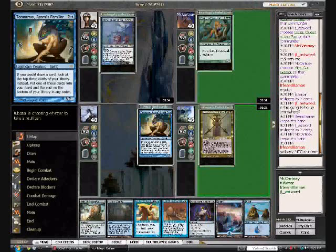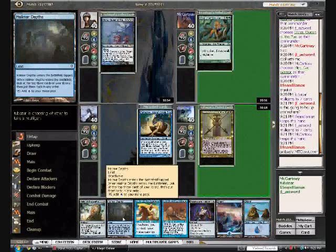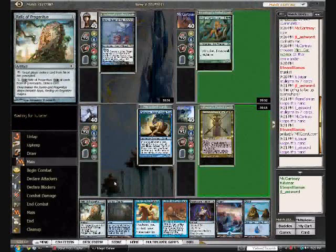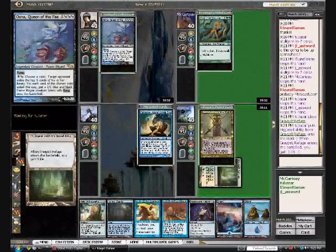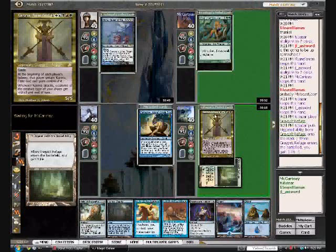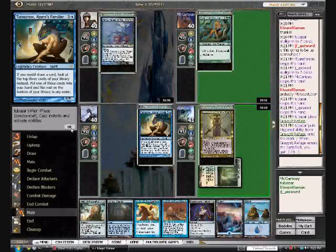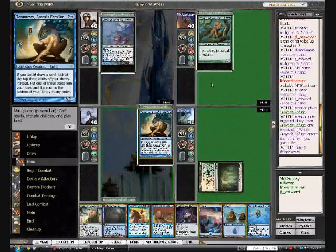I have a really decent hand actually. Humrid Spawning Bay is a beast in this kind of deck. Halimar Depths is going to get us some extra land. We've got the Relic of Progenitus just in case we've got some graveyard decks. Looks like we're versing an Una, Queen of the Fae deck from Last Word. We've got a Miri Cat Warrior deck from McCartney, and a Corona False Guard from Tubazar. Hopefully this goes well — I like my opening hand.